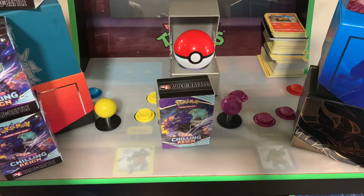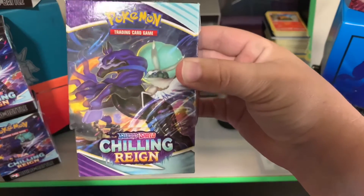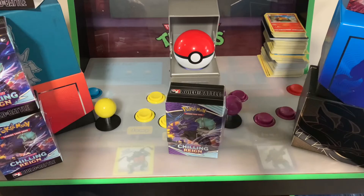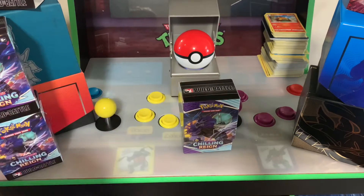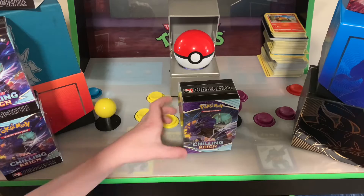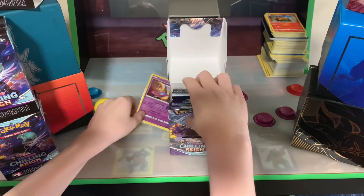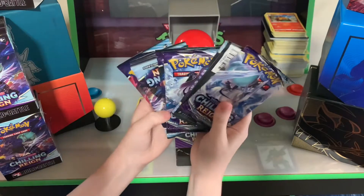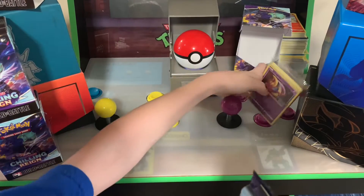Welcome back to another episode of Rilla Milk and we're doing the Chilling Reign Build and Battle set. We got these over at the mall at a local game shop that does pre-releases for card games. This is Short Fry's pack — he'll be opening his pack and doing his very first opening on the video channel. They gave us three extra packs at the game store because you get four in the pre-kit and then three extra for the pre-release, so we got seven total.